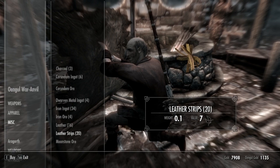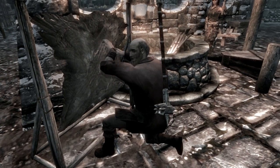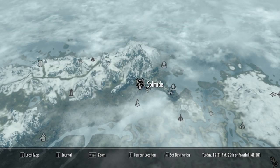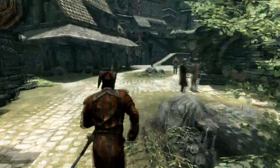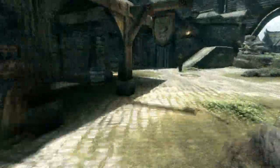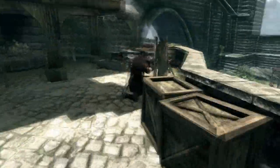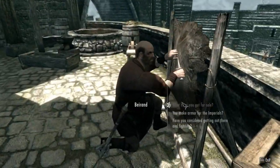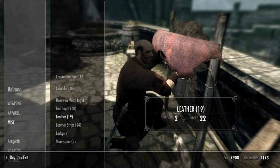Now this technique is the cheapest, it's not the fastest — just in case you don't have a lot of money. Then you go to Solitude. Just follow my path, you run straight as soon as you get in there, then go up this ramp. Push everybody out of your way. Get up here, go to the very end, and talk to this guy. Go to his Miscellaneous as well and buy his leather and his leather strips.